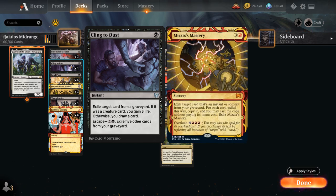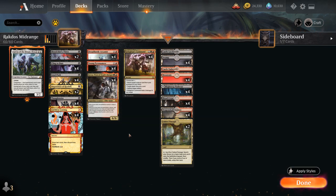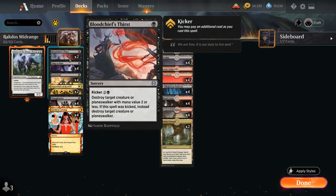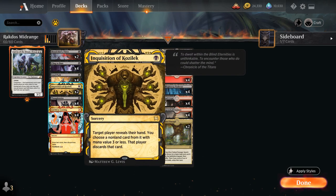Cling to Dust is great against Mizzix's Mastery as well. Now let's look at some of our key creatures. At two mana, Dreadhorde Arcanist is a 1/3 trampler that when it attacks lets us cast an instant or sorcery card with mana value less than or equal to the Arcanist's power from our graveyard without paying its mana cost, then exile it. There's no shortage of one-mana spells we can get back with our Arcanist.